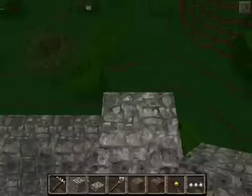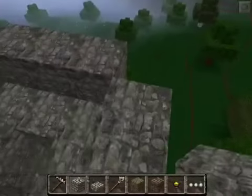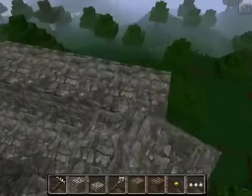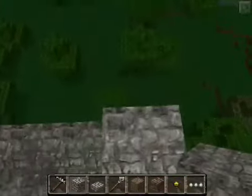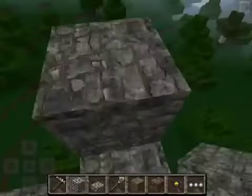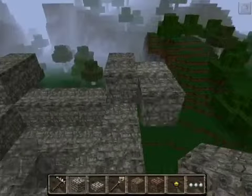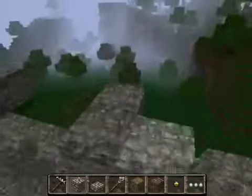You need a little spawning area. I believe the rule is within a 180-block radius a mob will spawn to attack the player. Sometimes you will have to leave the area for them to spawn — you'll see that later in the video.